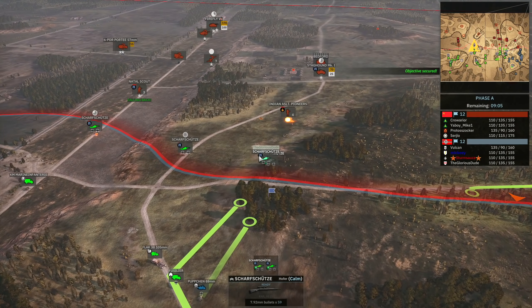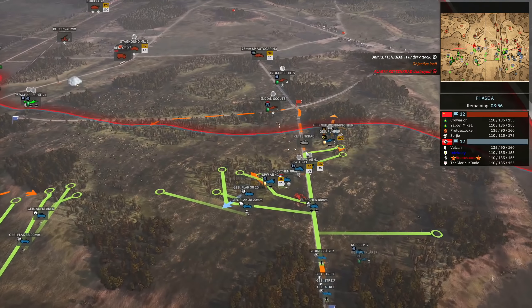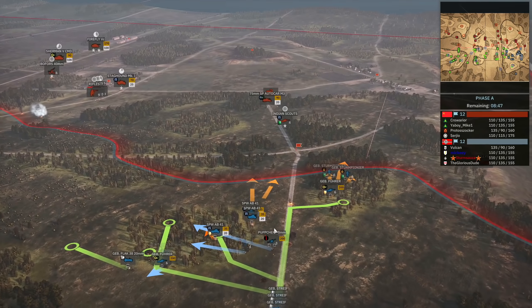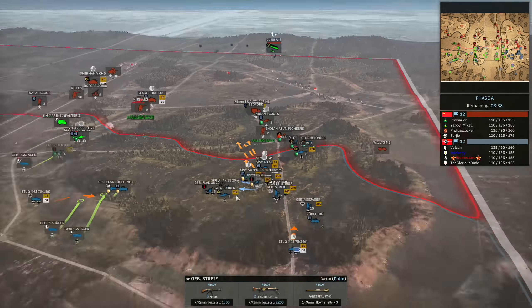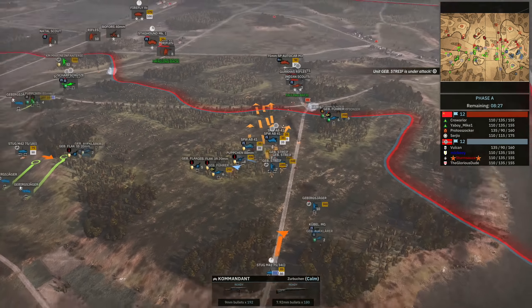Already things are off to a pretty wild start as the Scharfschütze of Glorious Dude engage Protozoka's infantry, and his Indian Assault Pioneer is going to get taken out. We're up against Protozoka on this right-hand side. Unfortunately one of my Kettenkrads does get blown up on the road, taking out one of my Pupchens. The Indian Scouts of Protozoka are continuing to engage. You can see I have three-star veterancy at the start.